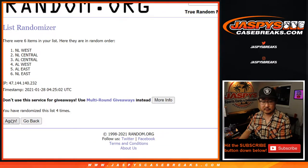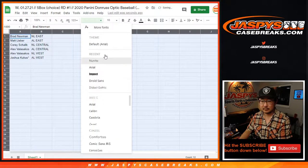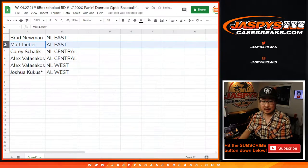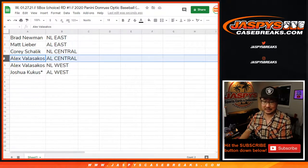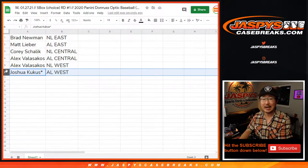After 10 randomizations, it's NL East down to the AL West. So Brad with the NL East, Matt with the AL East, Corey with the NL Central, Alex with the AL Central. Each of the East, Central, and West are grouped together. Alex with the NL West, where my Dodgers reside, and Josh with the AL West — your last spot in Mojo. Let's sort by column B.